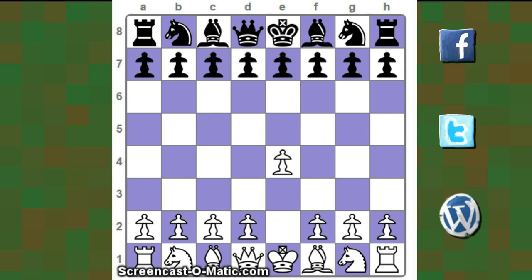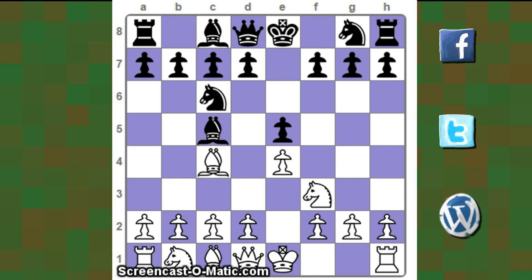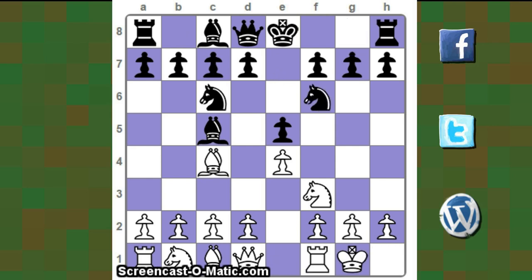With the white pieces we have Wolfgang and with the black pieces we have Zaitaman. So let's get started. The game begins with e4 e5, knight f3, knight c6, bishop c4, bishop c5 — and we have the Giuoco Piano. White castles, knight f6.